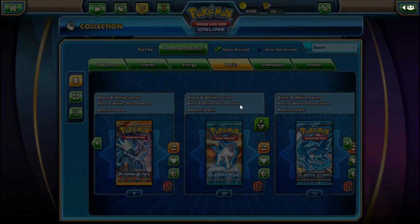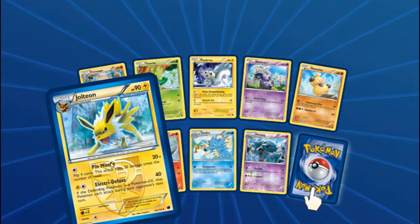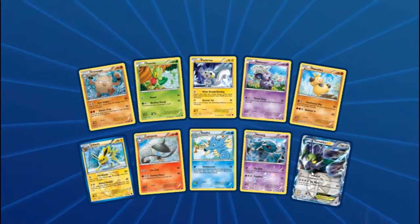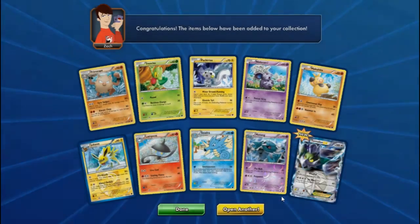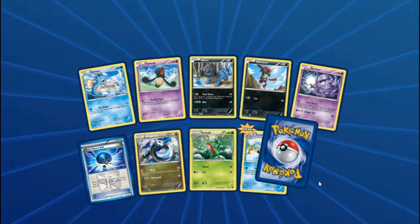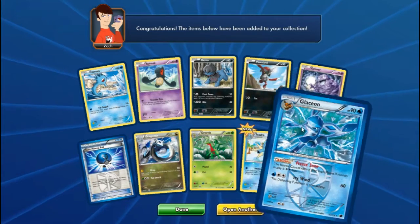Pack eleven: Jolteon — is that a full set? No, still need a Leafeon. Pack twelve: nice Tornadus regular art. I don't actually have a lot from this set, which is nice — it's nice to fill up a set. I will still trade any of this because most of it's unplayable. Just need a Leafeon to complete the Eeveelution set.